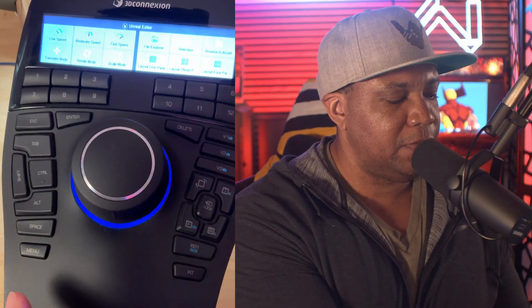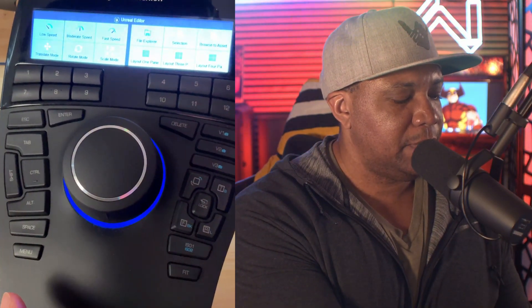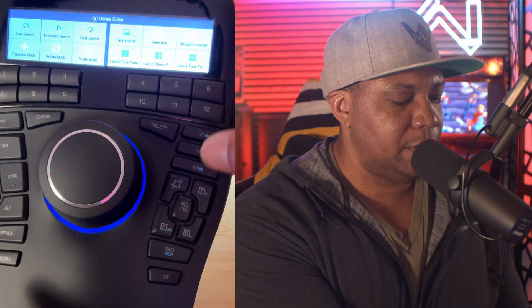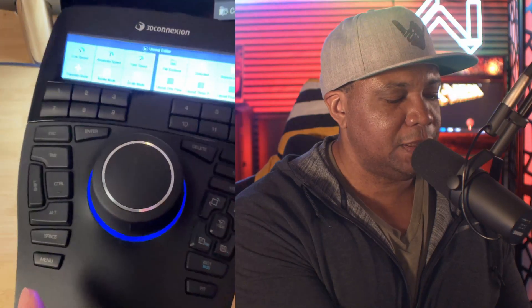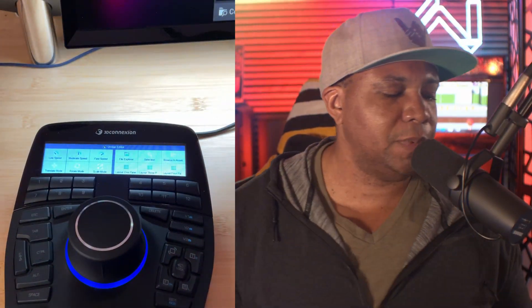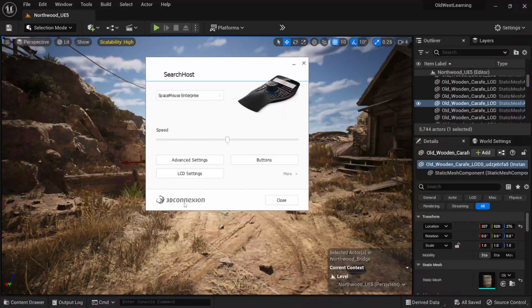Holding this button up here you can see we have the Escape key, an Enter key, and the Tab key. Over on the right-hand side we have screenshot keys so you can take screenshots. This is just for ease of use if you want to control things without coming off your SpaceMouse.